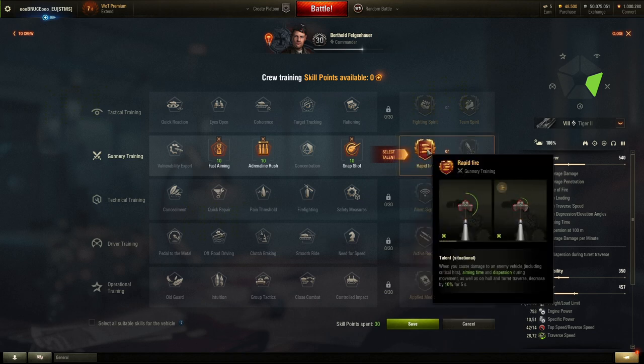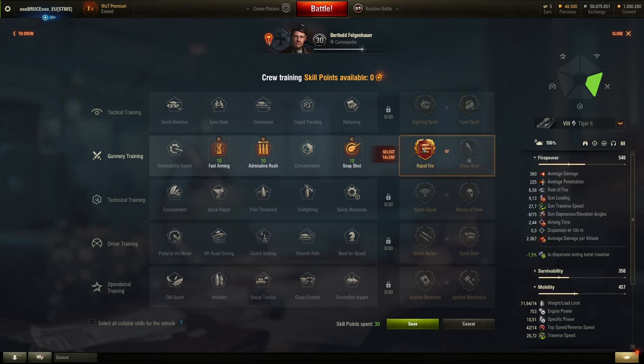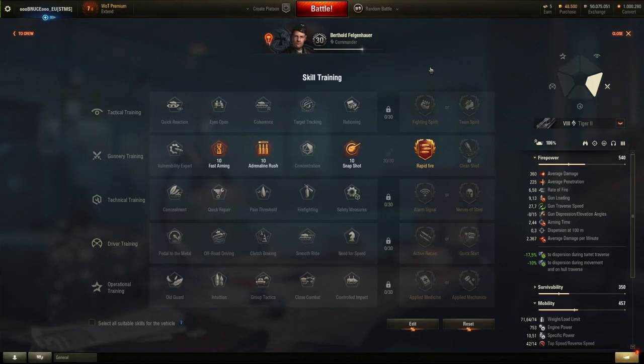Adrenaline rush gives rapid fire when you cause damage to an enemy vehicle. I'll also select rapid fire, then click save. We have now unlocked new perks for our crew and just need to keep grinding to earn more skill points and select additional perks.